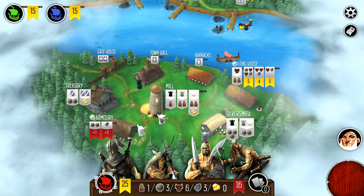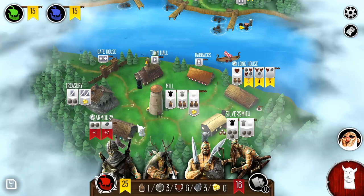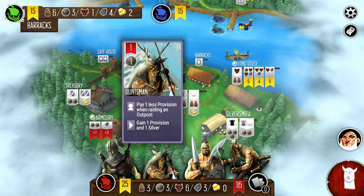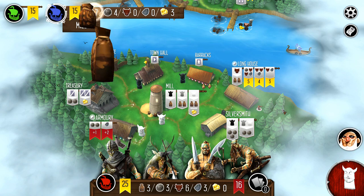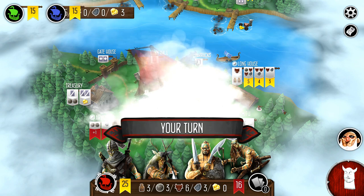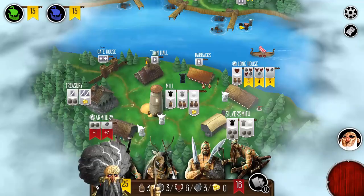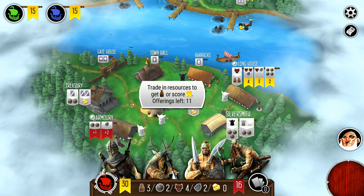I'm also eyeing the longhouse, seeing if there are opportunities — I've got a lot of cattle in my resource bank, so there's potential to trade them in for victory points. Funny enough, just as I was thinking that, the AI started making moves on the longhouse too — they were obviously thinking the exact same thing. I do need more provisions to continue raiding, and I'm going to need more gold ultimately. By design, gold feels like it's a bit short as the game progresses, which is why you have options at the mill and treasury to get gold.